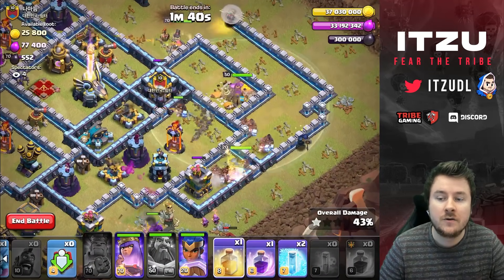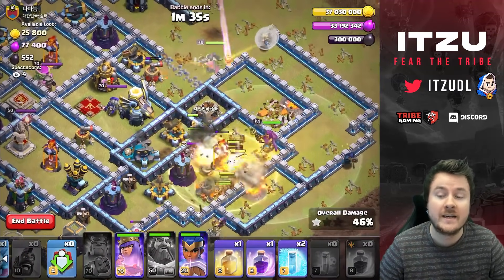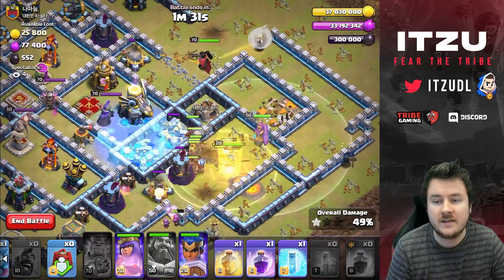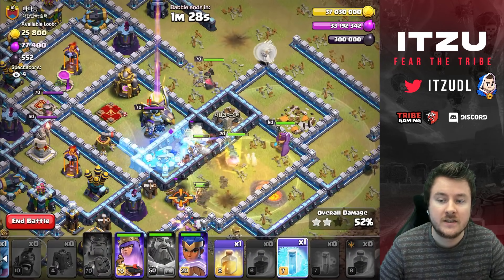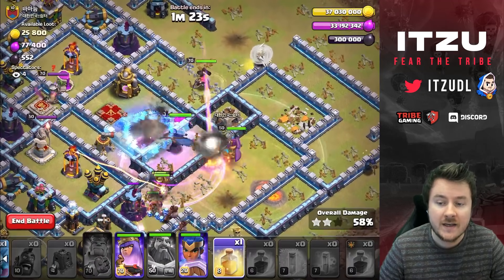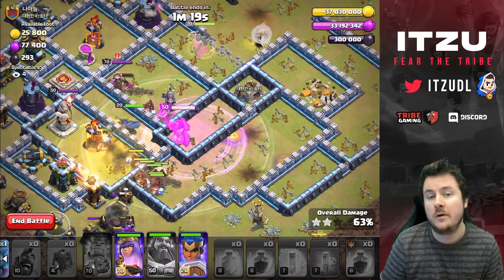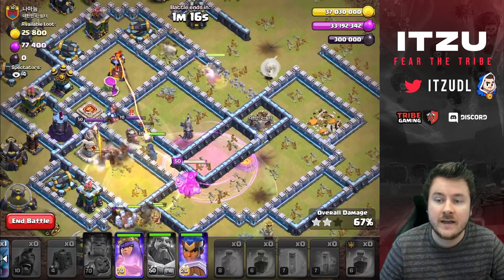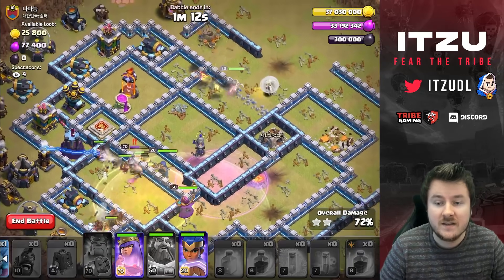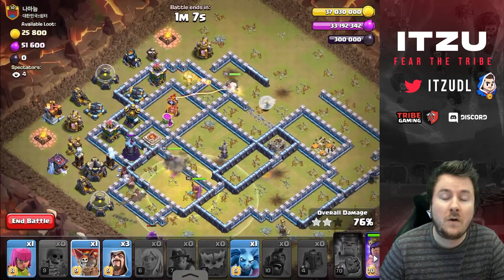Now we're getting started with the miners and hog riders into the Town Hall. We're delaying the Royal Champion because I just don't want her to have the slow effect of the Town Hall. Now the siege barracks at the bottom side — we're using the Wall Breaker to make sure we're getting our queen in. So far everything is looking really good. Now our first freeze on the scattershot, a rage in the core, freeze on the enemy queen, and we still have a heal spell for our back end. The hog riders at the bottom are coming in from our siege barracks and now we're healing up our hog riders again. At the top side we have a couple of miners left alive as well.